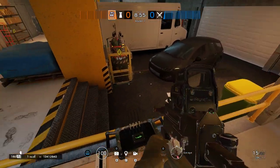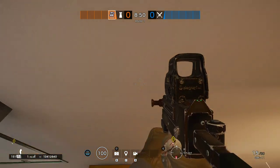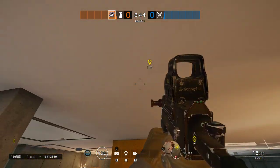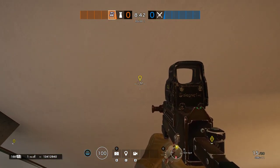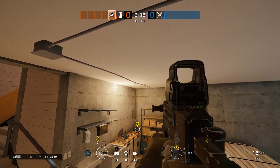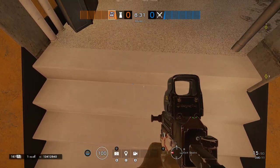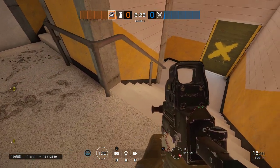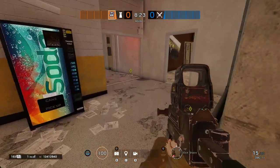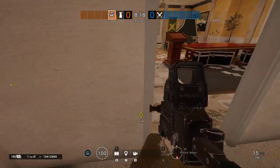These jammer locations are intended to deny information above on the first floor. This jammer here is going to deny information through the piano into yellow door. This jammer over here is going to deny information at the top of yellow stairs by the soda machine. Note the blue indicator — any drone coming through yellow stairs will be stopped in its tracks. The same goes for the piano to yellow door: the blue indicator spans the entire door.